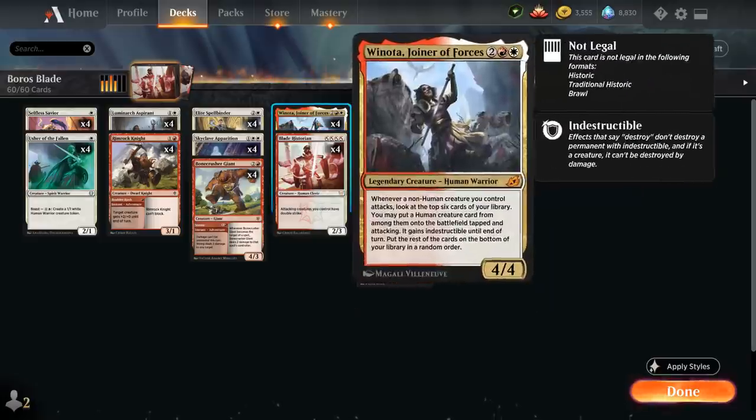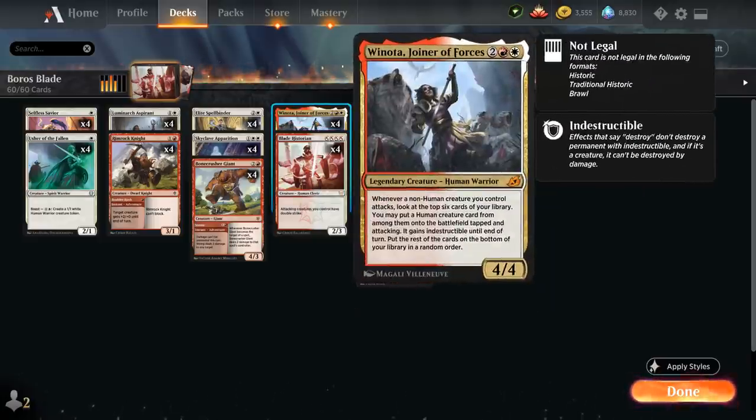Blade Historian is the perfect human to find with Winota's trigger. Winota's a 4-mana 4/4 Human Warrior — whenever a non-human creature we control attacks, look at the top 6 cards of our library, and we may put a human creature card from among them onto the battlefield tapped and attacking, and it gains indestructible until end of turn. So we can find Blade Historian with Winota's trigger, giving all our attacking creatures double strike, which makes it much harder to block and potentially threatens lethal on the spot.